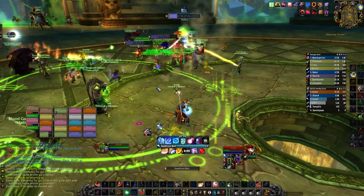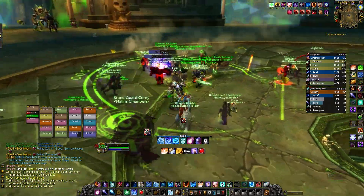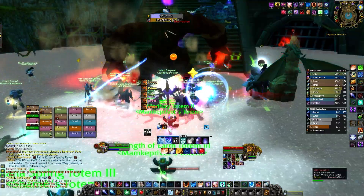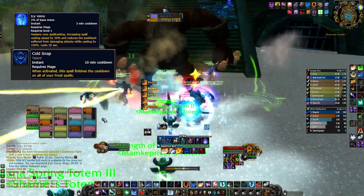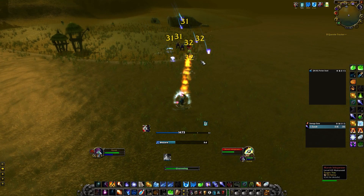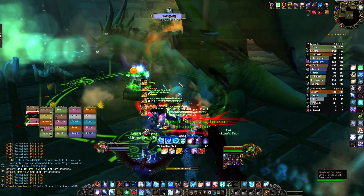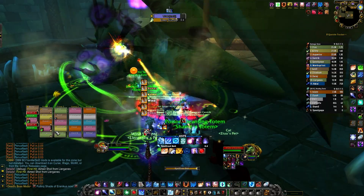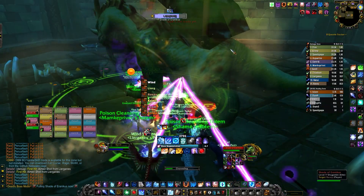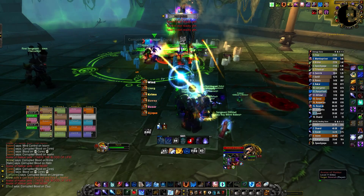For the pros: you gain insane utility buffs, including access to double Ice Block and shield which can save you in many scenarios. You can also activate double Icy Veins, providing a huge burst of damage. Lastly, you can switch to a Blizzard build if future raids require controlling adds. As for the cons: Frost Healers do less healing, almost comparable to weaker healers, and Frost consumes more mana than Arcane. You will also miss valuable talent picks in Arcane.